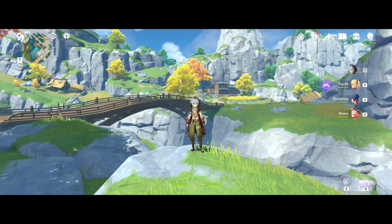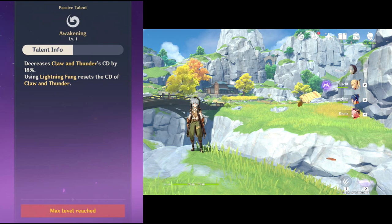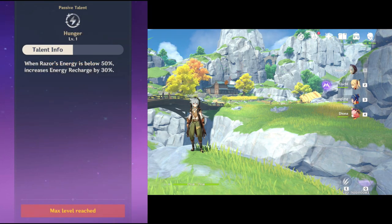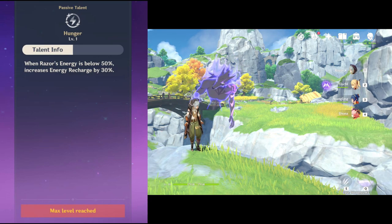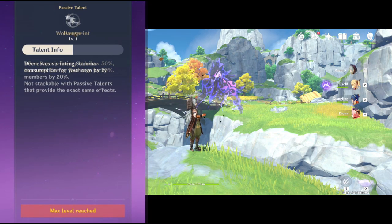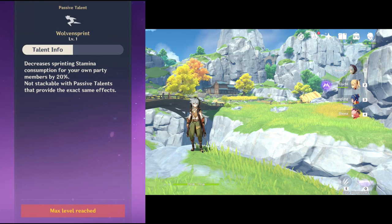Let's look at his passive talents. The first one reduces the cooldown of his E skill by 18%, and activating his burst resets the cooldown of his E skill. The second talent gives him 30% energy recharge while he is below 50% energy — you can see a trend here with Razer: energy recharge and more energy recharge. The final talent reduces sprint stamina consumption by 20% for the entire team. This is the only support value Razer brings to the team, but it's also a pretty common talent that a few other characters have.